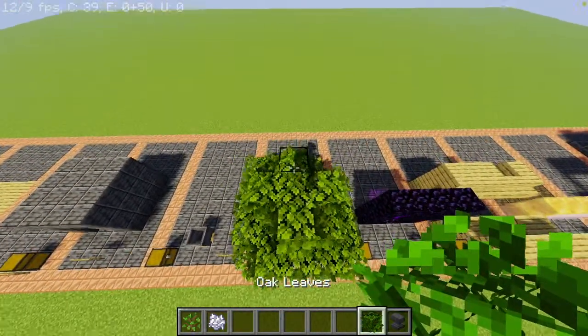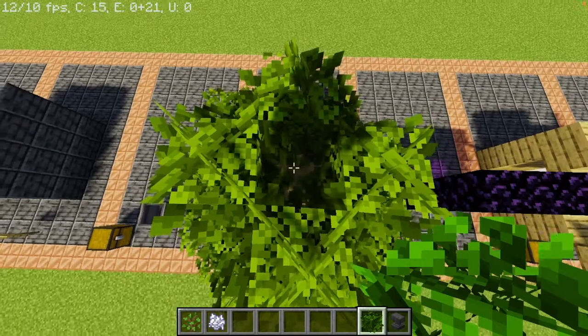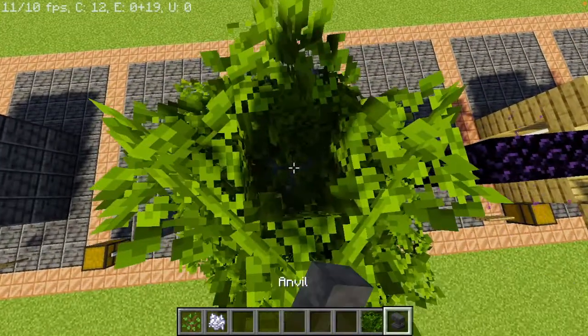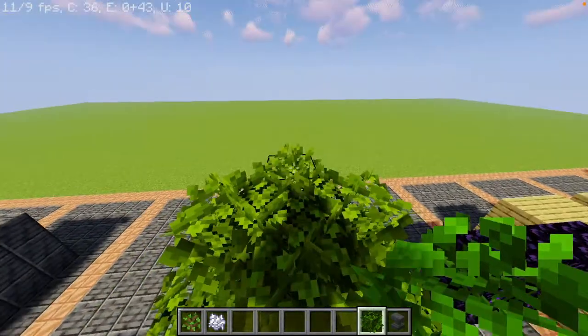You just have to get on top of your tree. Break one block. Now if there is only one leaf on top of the wood, then break the wood also. Place your anvil and then shift and place your leaf.